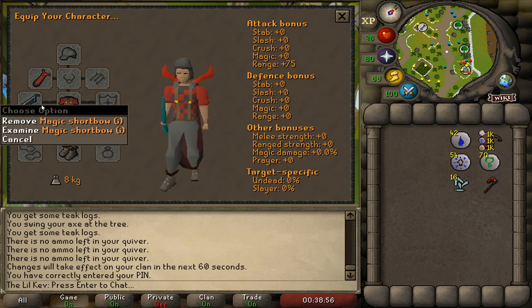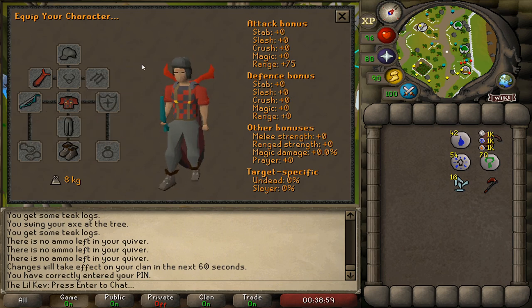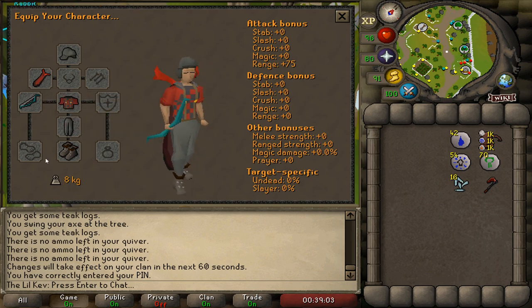In your weapon slot you want to equip a short bow and make sure it's set to rapid but with no arrows equipped. Any other slot should be filled with your desired fashion scape.